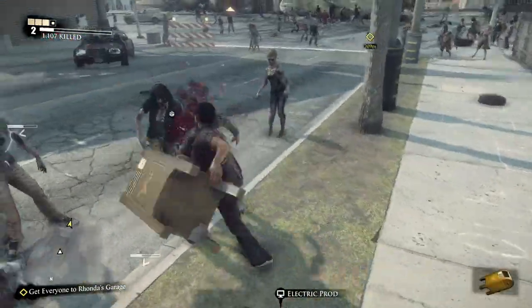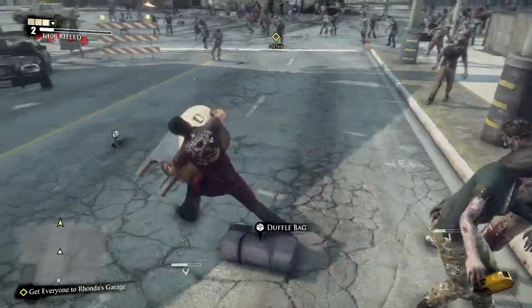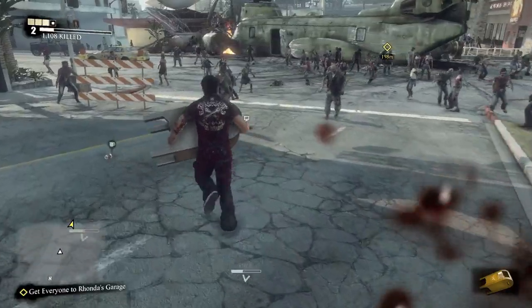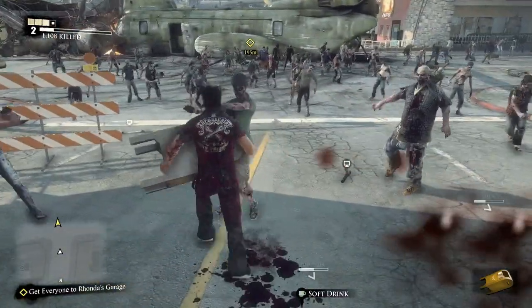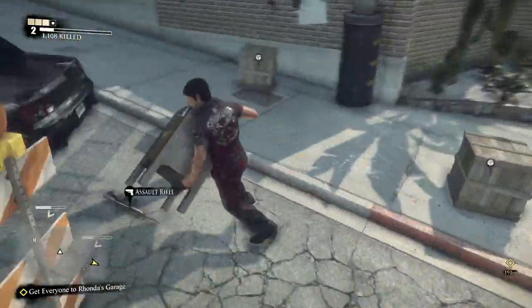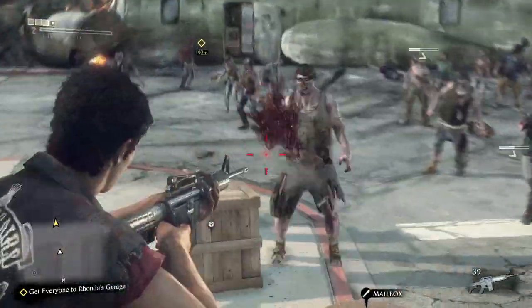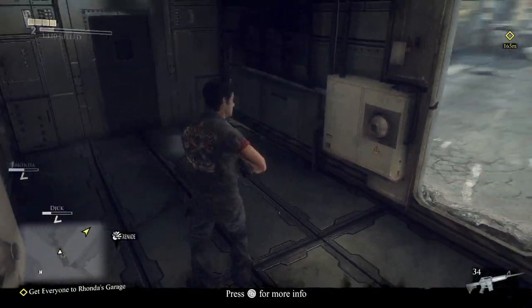Make your way down - you have the mailbox on the sidewalk, make sure you pick that up. You have another flash grenade there if you need it. We are going to cut ahead to before you get into the crashed helicopter. You have an assault rifle right here. Once you get into here, make sure you pick up the LMG which is to the right. Hurry up and pick it up because when the zombies swarm here it's really hard to get through the door.